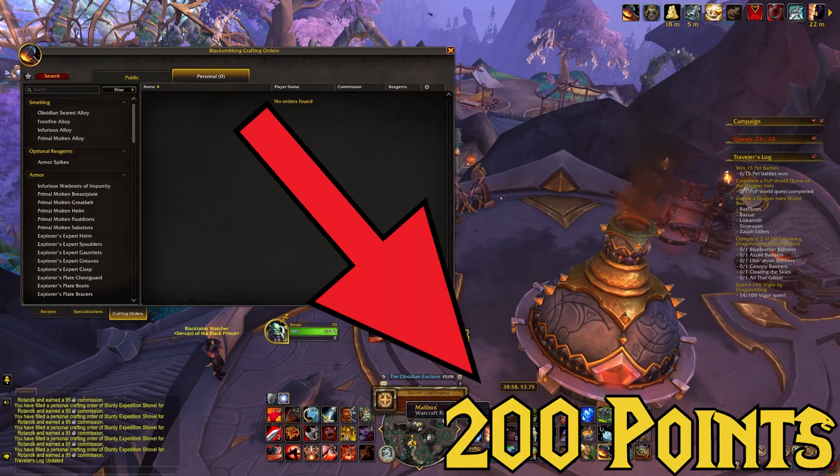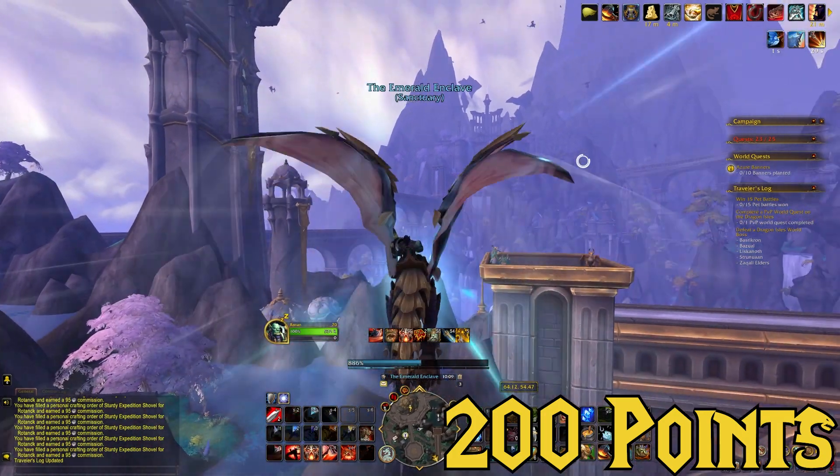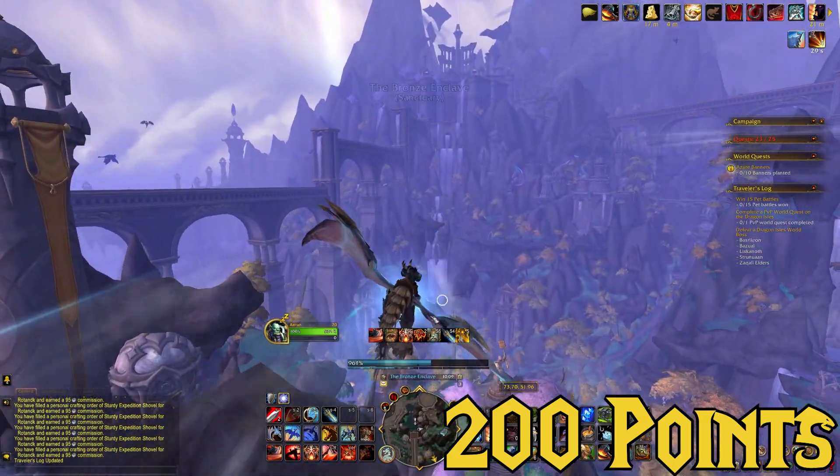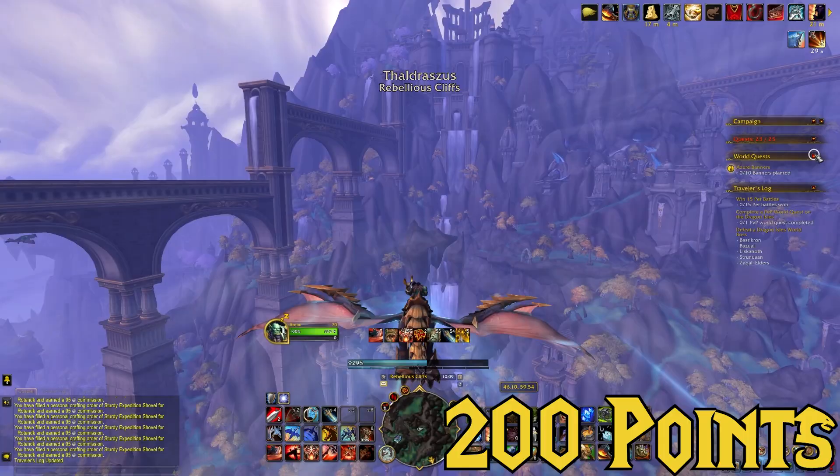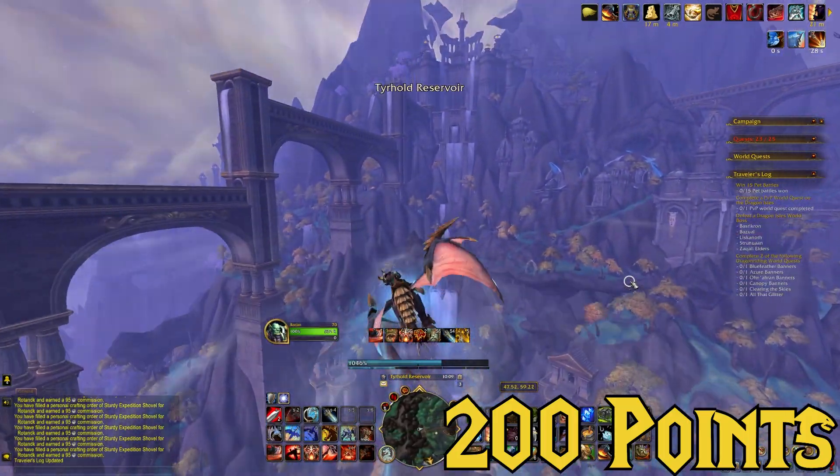By the way, I'm going to put a point counter in the bottom right of the screen. While we're completing the rest of these activities, keep in mind we have to spend 100 vigor dragon riding, which is actually really easy — just spend it wherever you're flying around for the rest of these tasks.